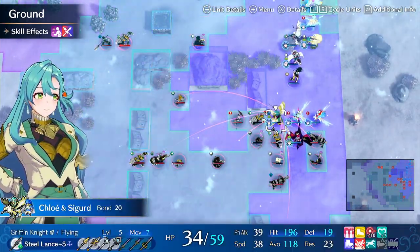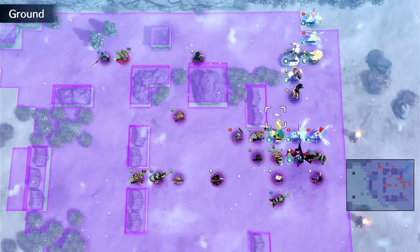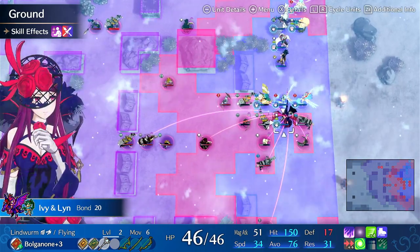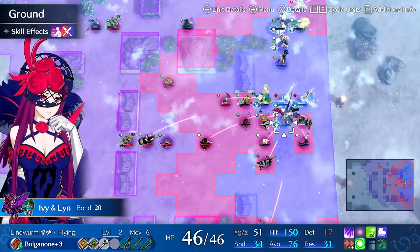That being said, flyers tend to be very fast, and with Lucina, avoiding getting doubled lends itself well to tanking. And also, if you use Lynn on a unit like Ivy, she can get kills.